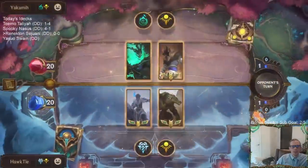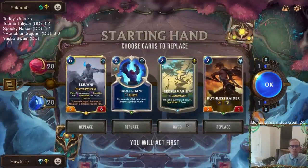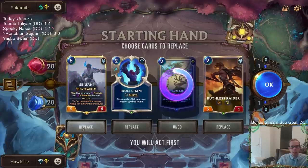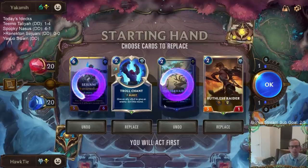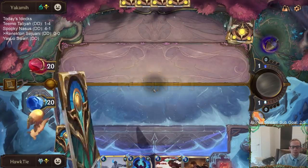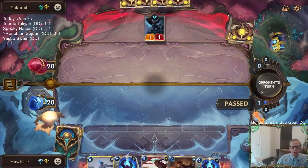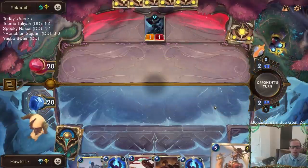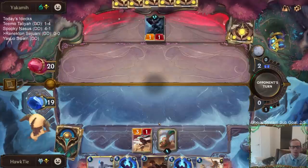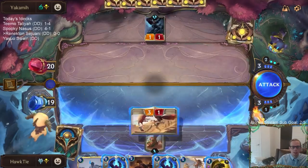Opponent is on Thresh/Nasus, so they're going to be flooding the board early. Mulliganing Preservarium — I want to keep Sejuani but maybe we're supposed to mulligan it since we have the attack token on odd turns, so Sejuani would be turn seven when we attack. Let's just mulligan it and keep the Raider. We'll start with Rock Hopper on two.